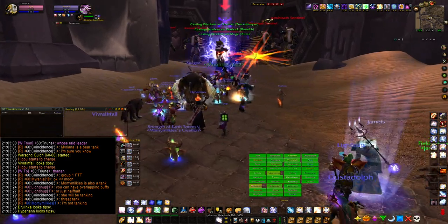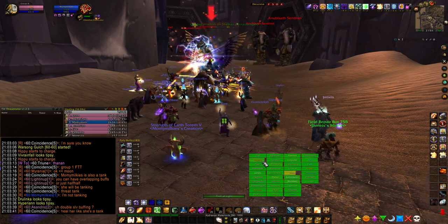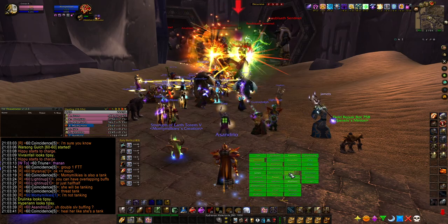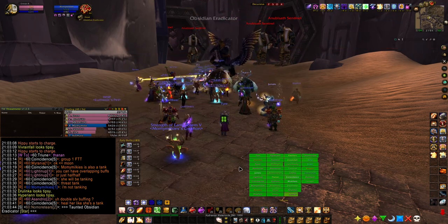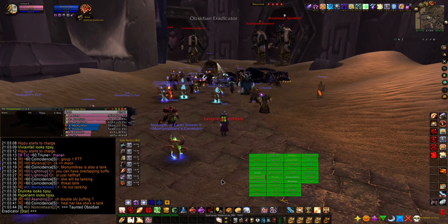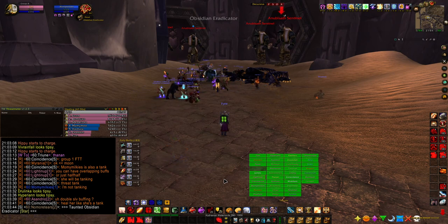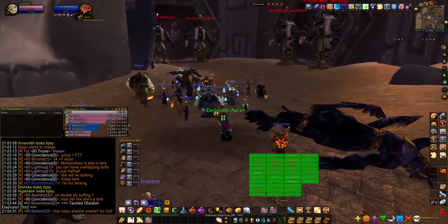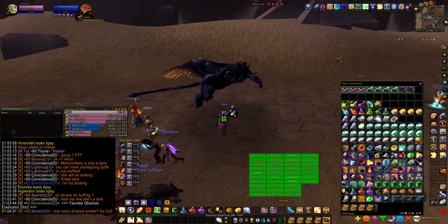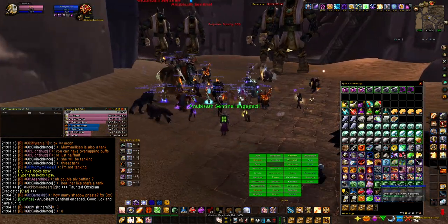Pull the eradicator. Let's throw out the targets — all tanks should end up with assists by this point. If not, let it be known so I can fix it. Tanks, pull your targets, spread them out, let's figure out what's going on and we'll get to the side of our kill order. Make sure we're detecting magic on each of them.